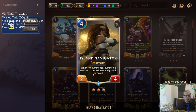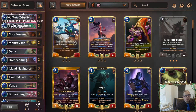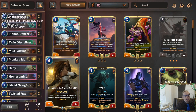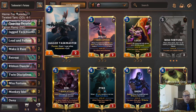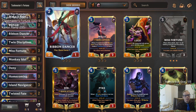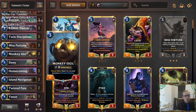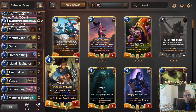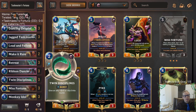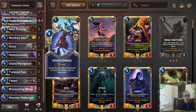Island Navigator is the scout - scout is important with Miss Fortune and it puts a random one-cost follower into play. Homecoming can recall our own Taskmaster or Droplet, and later in the game once we've buffed up blade dances we can bounce Ribbon Dancers too. Our other champions: one Yasuo for all the recalling we're doing ourselves to maybe level him up.